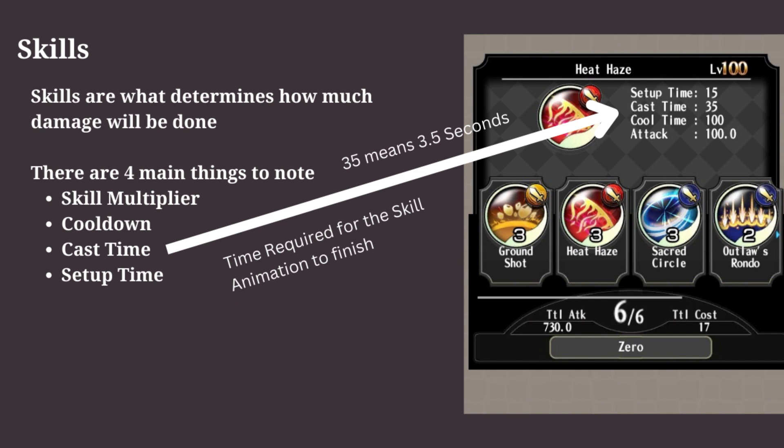The next thing to understand is cast time. Cast time is basically how much time a skill will take when used. Some skills might have a high multiplier but high cast time as well. Low cast time is usually preferred.